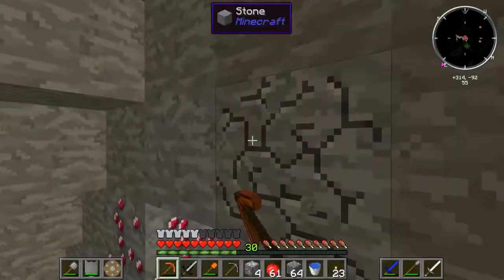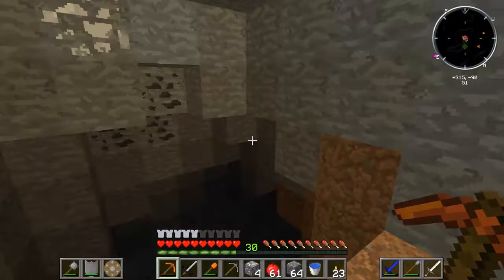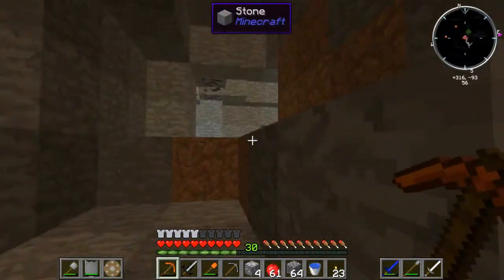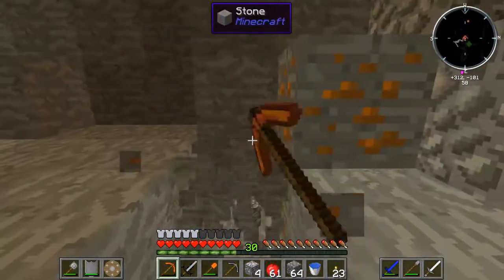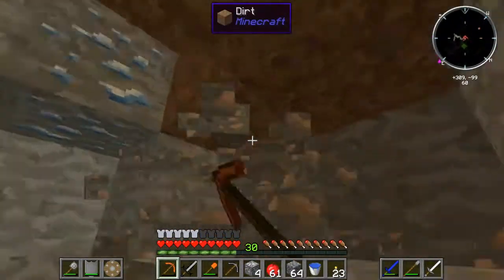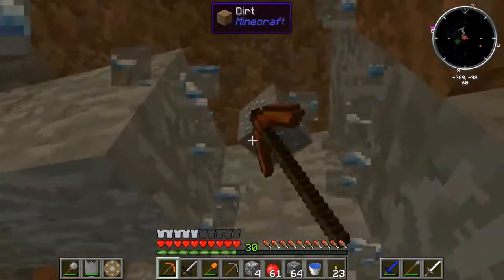I just wanted to see if I could show you guys how insanely dense this place is with ore. Give me the ruby thing. I'm not getting a good example of it unfortunately — I keep finding all these small little areas. There's still quite a bit around here, and I'm on floor 60, so it's still crazy that there's this much up here.